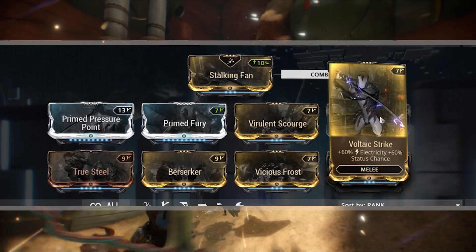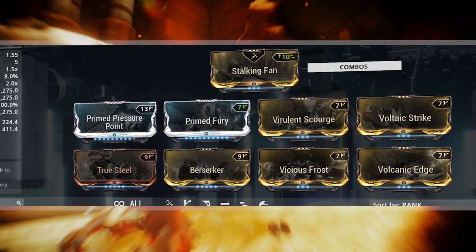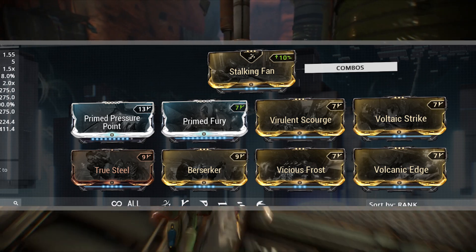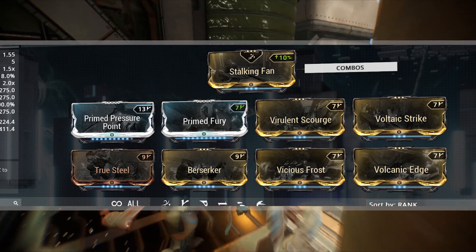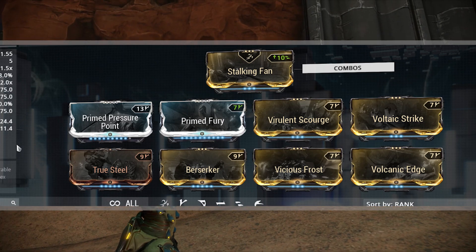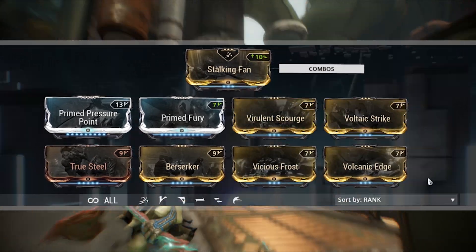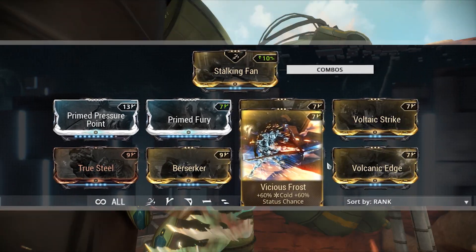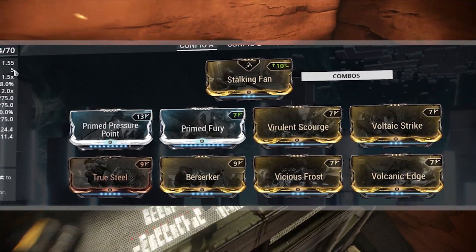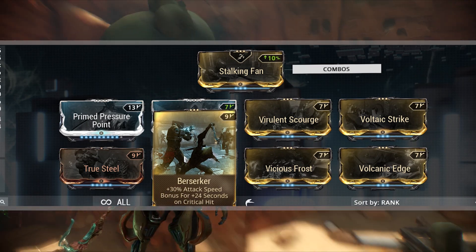The next four mods are going to be our dual element stat mods — 60% status chance on all of these and of course each individual element. Our two combinations for this build are blast and corrosive. Seeing how corrosive is already built into the weapon, I decided to build it up a little more and add blast, because blast will be amazing — it involves the passive. Getting that blast proc is going to be so helpful, knocking enemies on their butts. For corrosive we went with Virulent Scourge and Voltaic Strike, and for blast I went with Volcanic Edge and Vicious Frost. As for the last two mods, I went with Berserker — you're going to want that attack speed, currently at 1.55 from Primed Fury, and Berserker will increase it even more.